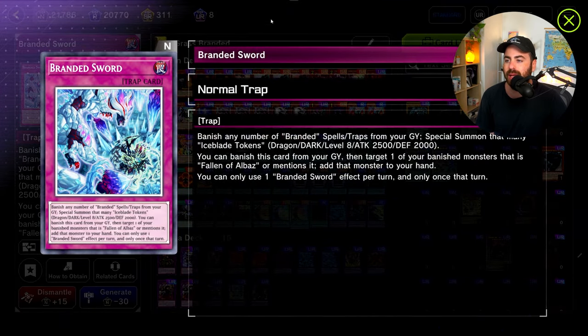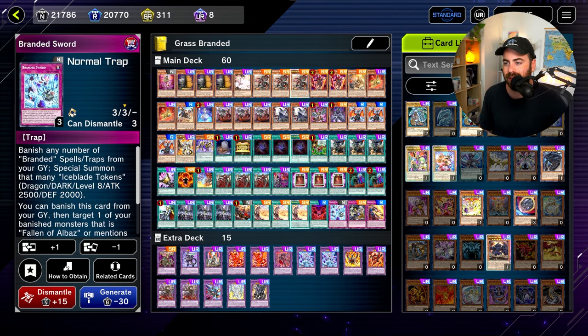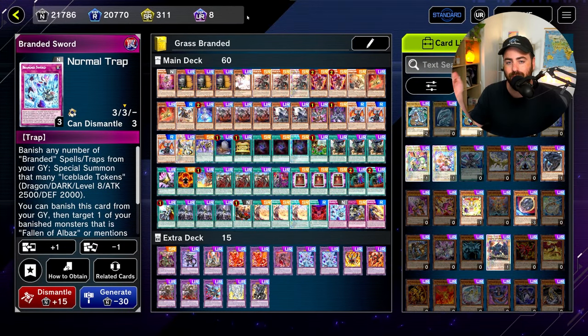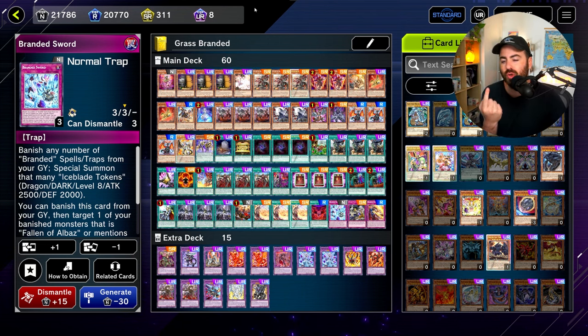Branded Sword has a really cool line where you can get to Cartesia with only Branded Fusion. Essentially, you go for an Albion with Cartesia, then banish Cartesia and Fallen of Albaz for Grangagnol. Grangagnol sends Serenier, which dumps Branded Sword, you banish that, get Cartesia back to hand, normal summon Cartesia, fuse away to make Dragostepelea, put Albion in the graveyard for Branded Opening in the end phase, get Qwem, and Qwem gets Albaz. Just from one Branded Fusion, which is usually a weak one-card combo — this line makes it much better.